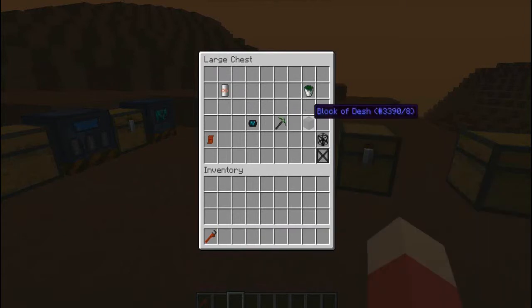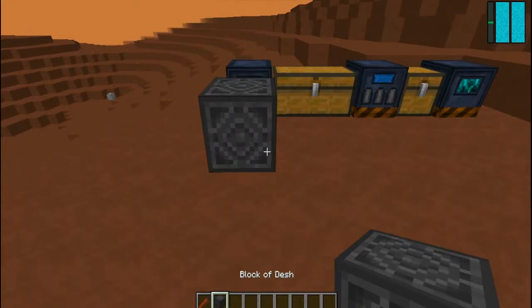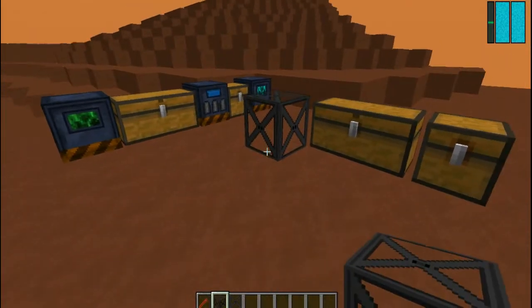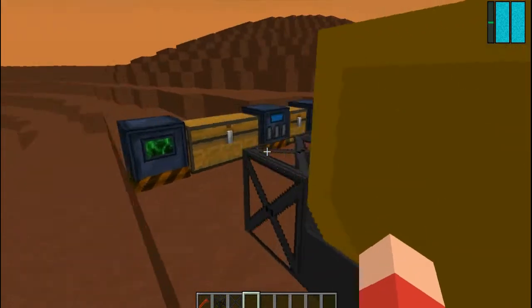There's also a Block of Desh — I'm not sure if that was in the last version, but I didn't show it before. You probably know how to craft it, and it looks pretty cool. These other items don't have crafting recipes, and I couldn't find anything about them on the wiki. It seems like they're just texture files sitting for the next update, because they don't have any purpose at the moment. You can place them down but they look really weird — just like a frame — and don't do anything.